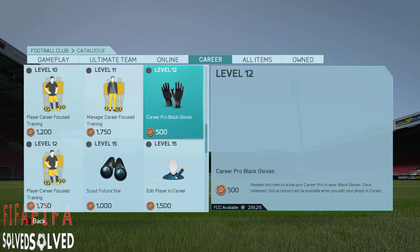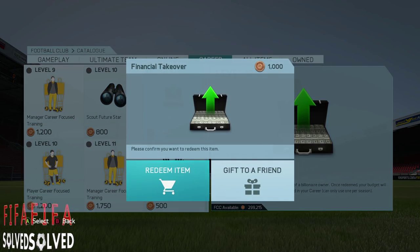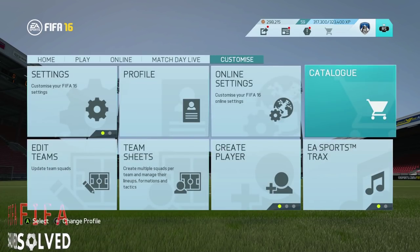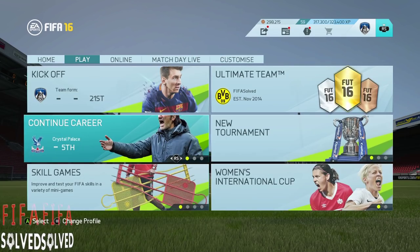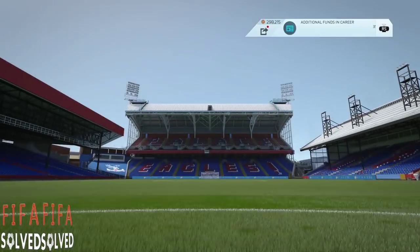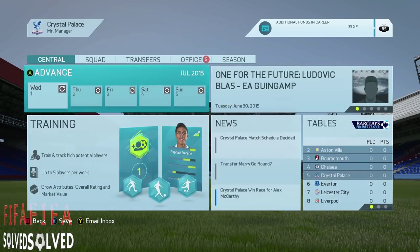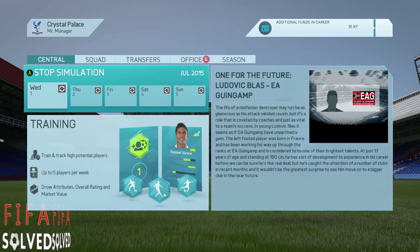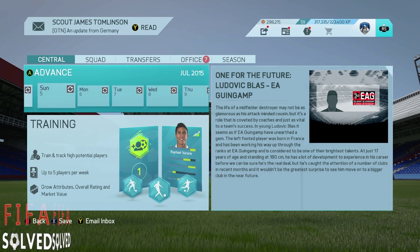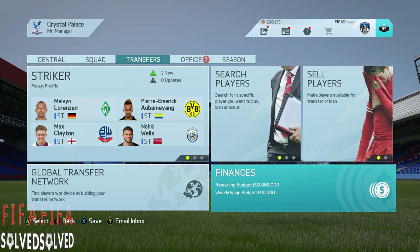You're going to have to unlock level 25, then level 35 — that's what you're going to have to do. So we're going to redeem this and get our once-ever money. I'm going to click Continue Career, let's go into the Palace one. It's at 27 million still — click Advance, just skip a couple of days. Transfers — and there you go: 99 million.